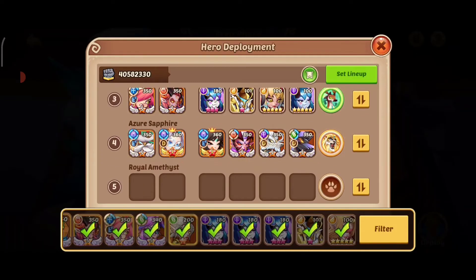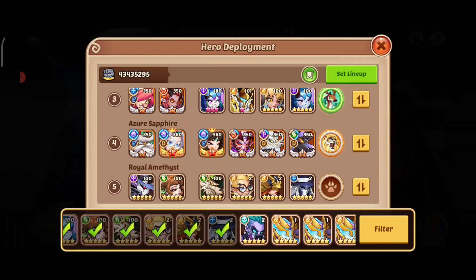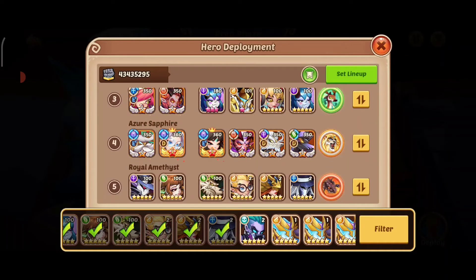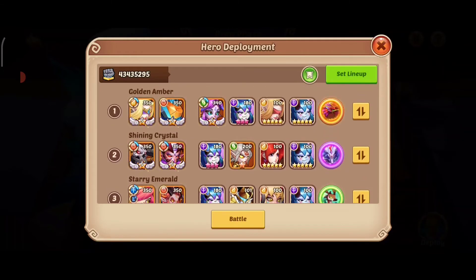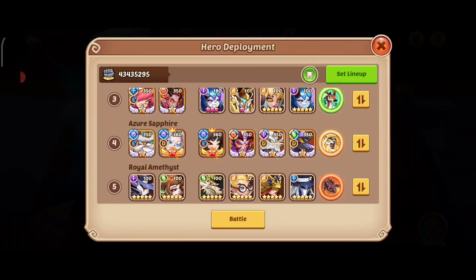The weakest lineup goes on Royal Amethyst. We set our lineup in Azure Sapphire — the strongest lineup is on Azure Sapphire, we balance Golden Amber, Shining Crystal, and Starry Emerald, and we put the weakest lineup on Royal Amethyst.